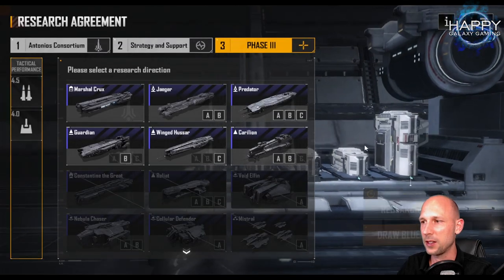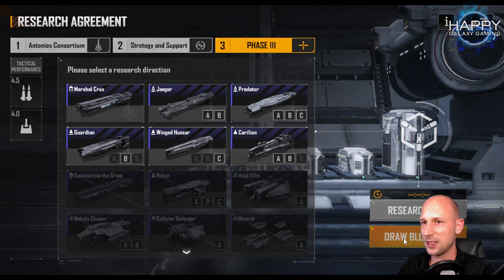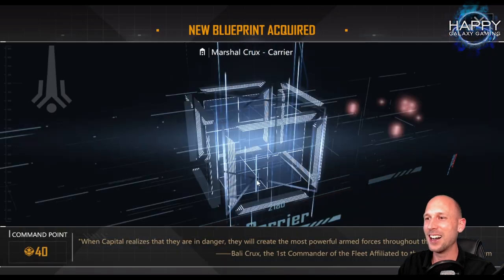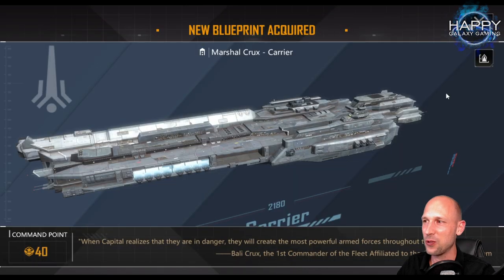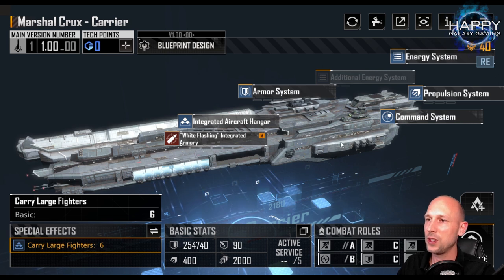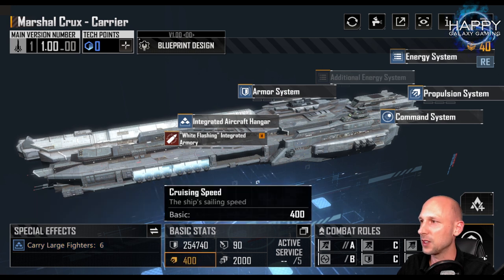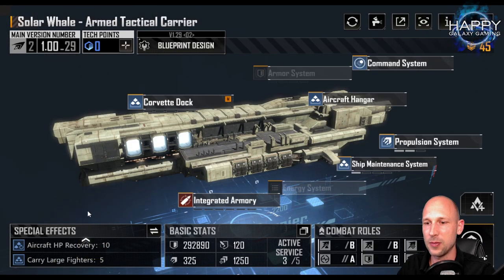Research is complete — this is my fifth research and we will draw the blueprint. We got the Marshal Cruise! So that is great. Let's take a look at the Marshal Cruise. Why is it so interesting? It carries by default six large fighters, and as soon as we get additional modules for it, this thing becomes a beast — you can get so many ships inside there. It is surprisingly fast. Let's go to the blueprints. Because I do like the Solar Veil, I have six corvettes and five fighters inside there at the moment.